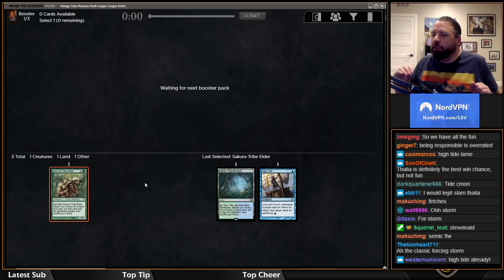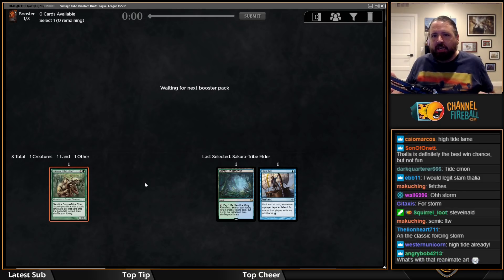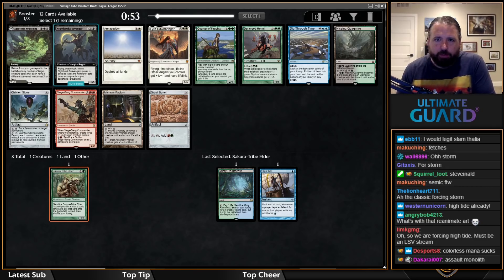People seem to put Basalt Monolith in the same category as Grim Monolith, Worn Power Stone, and cards like that — but it's just worse than all of them. Basalt Monolith sucks. It's playable in some decks, don't get me wrong, but it's not a premium card. I'm going to take Dig Through Time. I've been really impressed with it.